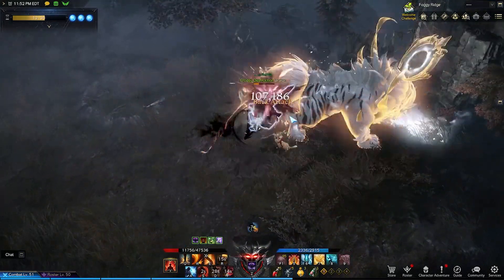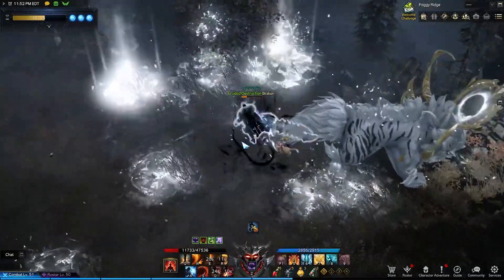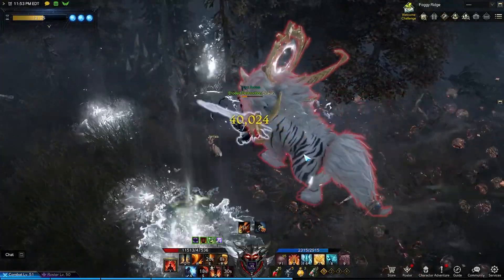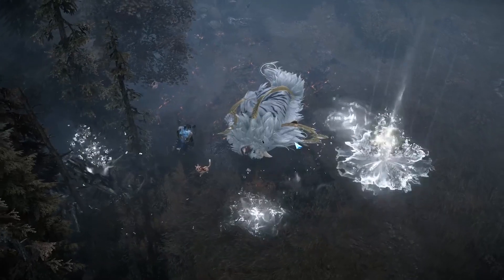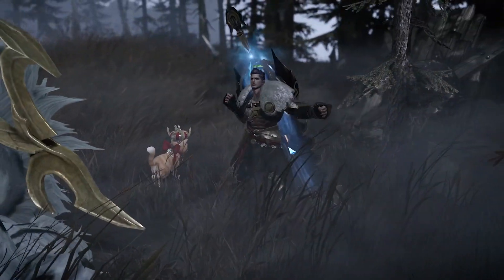The only exception to this is going to be with the white geysers the boss will occasionally spawn. These are projected on the ground, so look out for those white circles. Next time you queue into Lumerous, you can let your party know you're a pro. Let me know in the comments down below what you think of this boss. Good luck and I'll be seeing you next time.